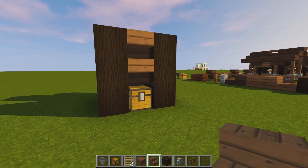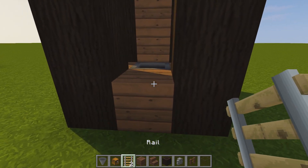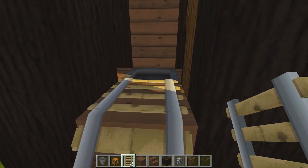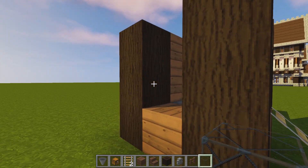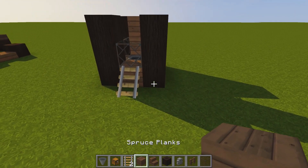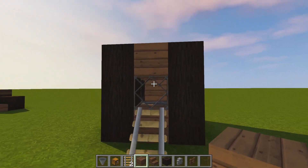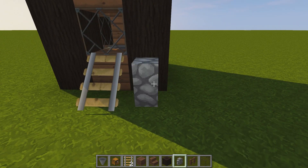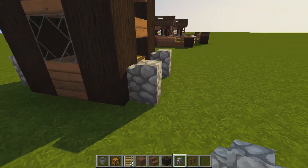We're going to place two upside-down stairs just like so. Now grab some normal rails, place one on top of the front block and then one in front of it, and once you've got this little ramp, break the one at the back. Now grab some glass blocks and place one, two, and three just like so, then get your spruce planks again and place them on top of your glass blocks. Grab your cobblestone walls and place them in front of the logs on all sides.